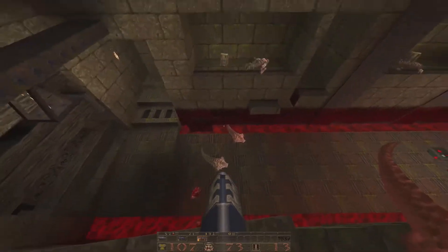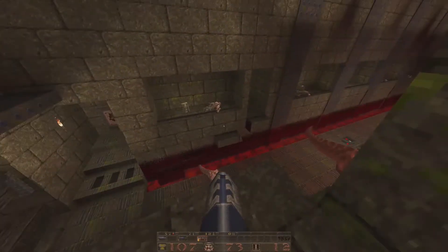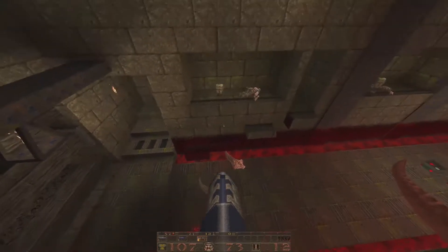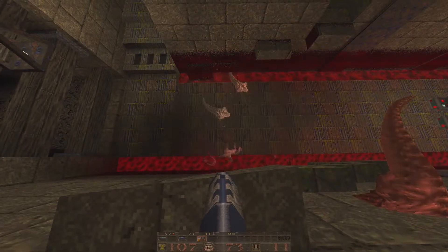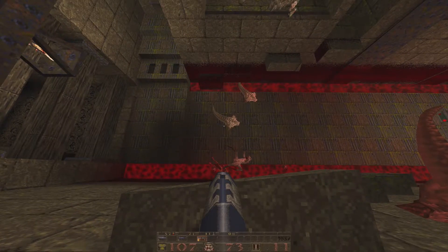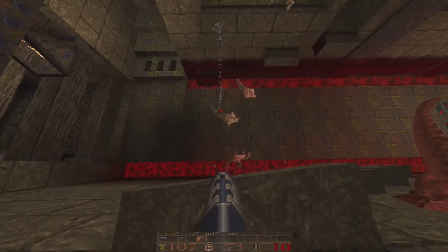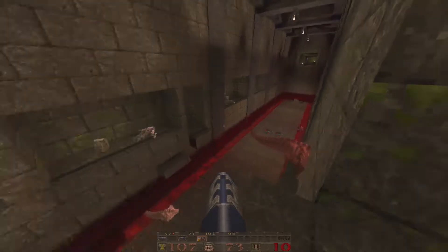Got him on the ricochet! Did you see that? I actually got him by bouncing off the wall — that's how you do it! I knocked him down. I want to try this again — it's trick shotting, you know? Boom! There we go. Wasn't a direct hit but I did get him.